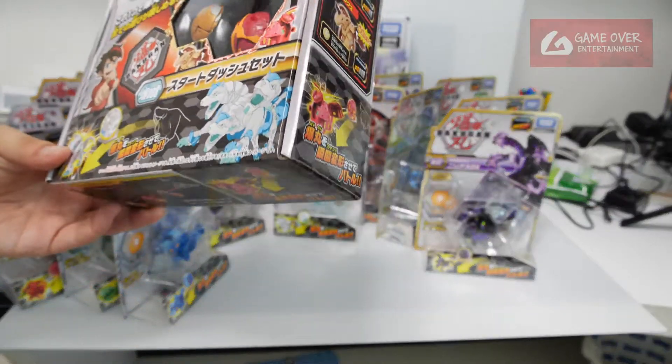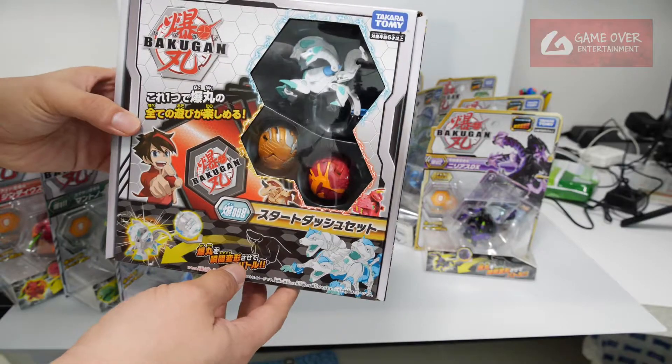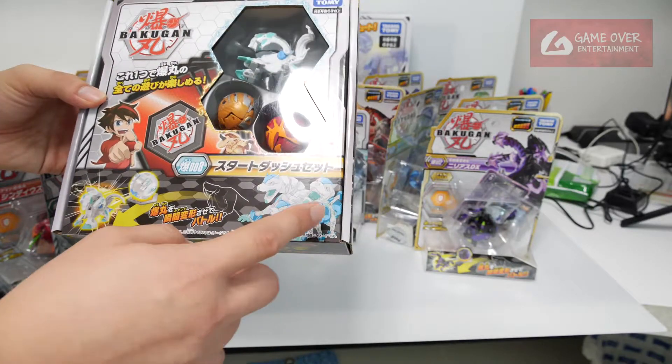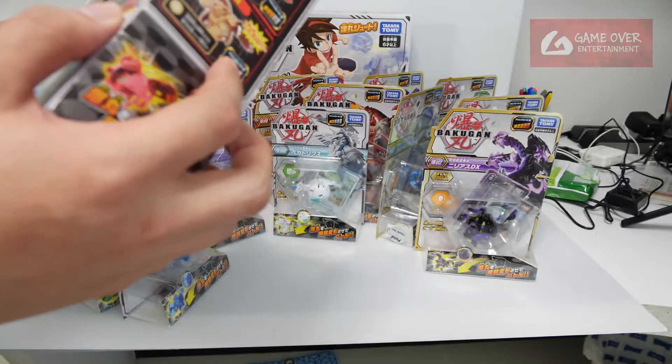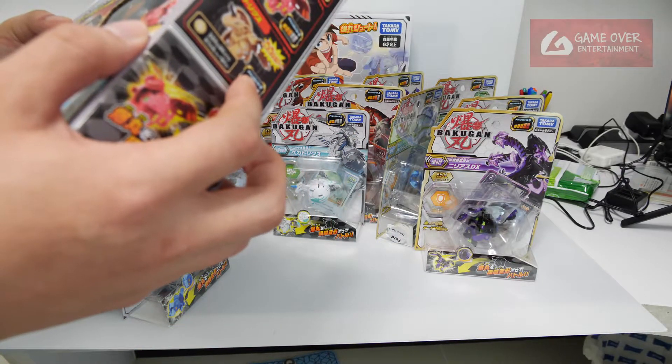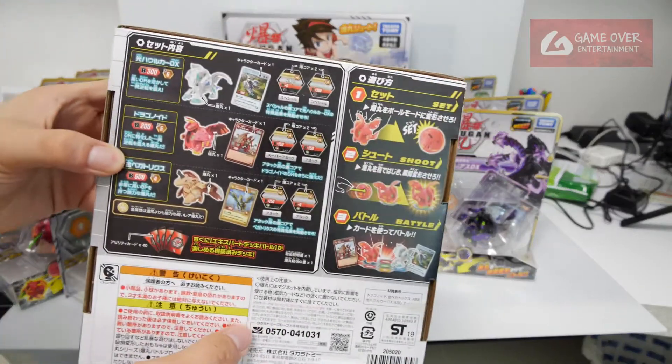Now we shall look at our starter pack. This is one of the starter packs that I have. It contains Haocor, Auralis Pegatrix, and this looks like Drago. I'm not sure who is the other one — yes, it is Dragonoid.